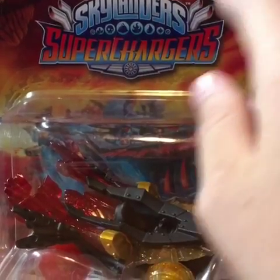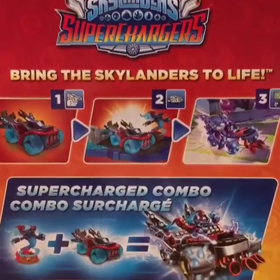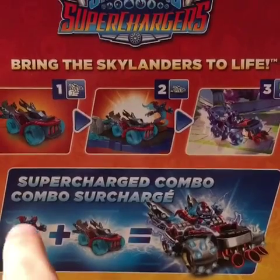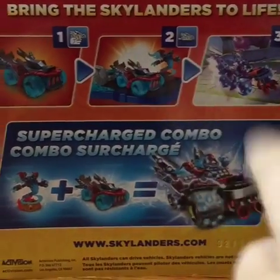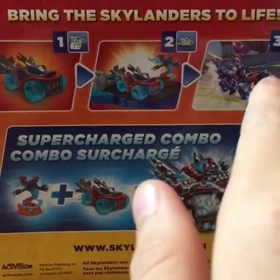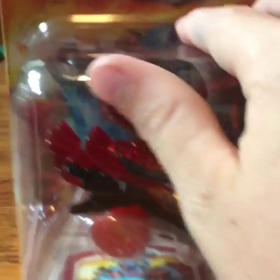Six plus, and that's the fire symbol right there. Then in the back it shows the character plus the vehicle equals the supercharged combo thing. And then you put the vehicle in the portal and it comes into the game of course.